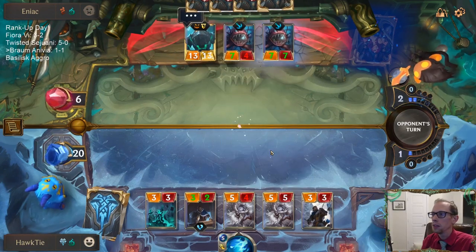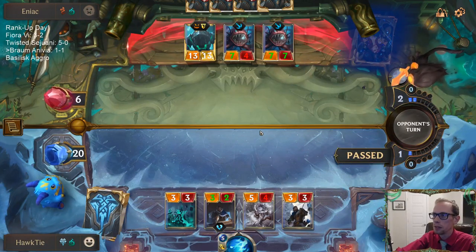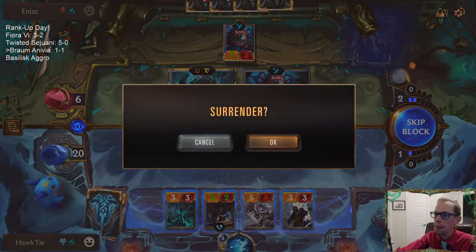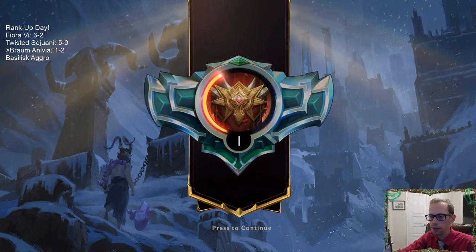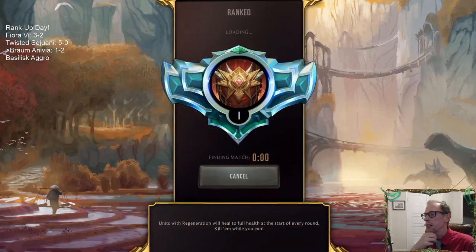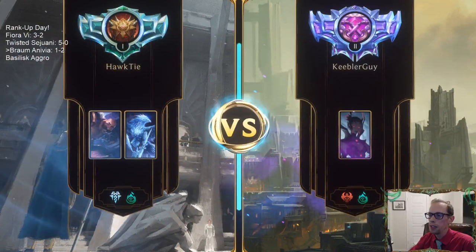I just spent 11 mana and still have four. Just spent 17 mana and still have two. Sometimes the Deep deck just gets Deep on turn 6 and then has Nautilus on 7 and then on turn 8 has two 7-7s that also obliterate two things, plus Grasp of the Undying — and they probably weren't even done.